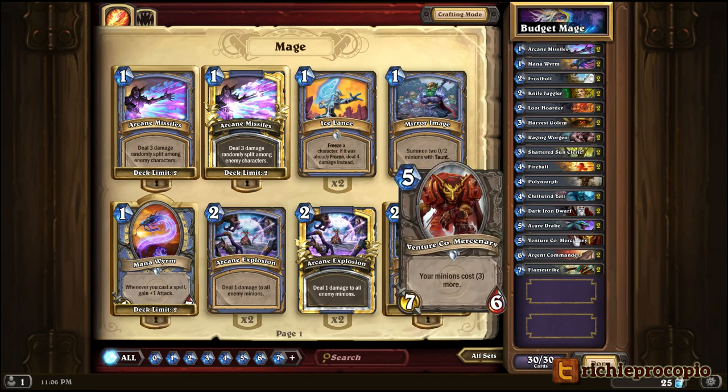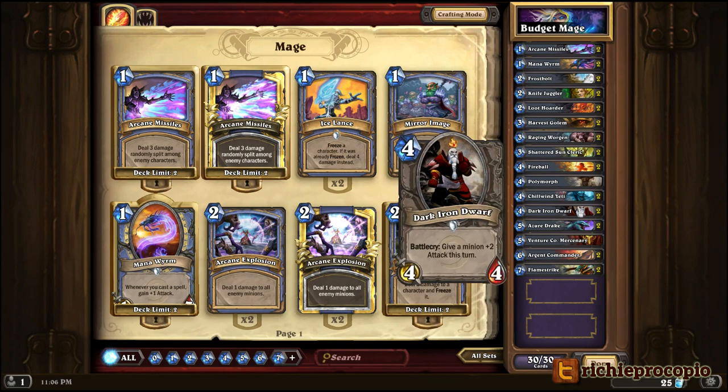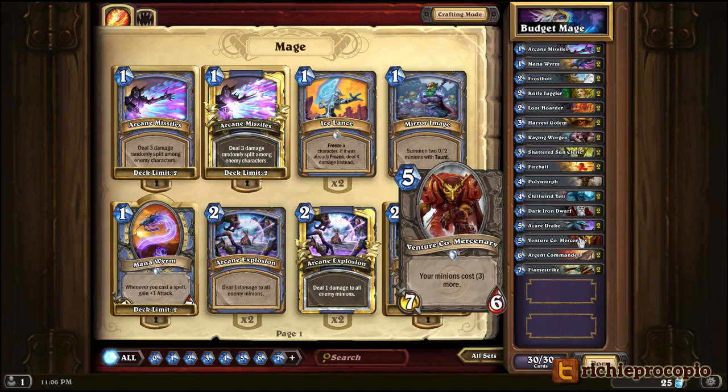I'm throwing one Venture Co. Mercenary in the deck. Since we're going for aggro mage we want early creatures doing fun things, buffing them up with Shattered Sun Cleric and Dark Iron Dwarf. The Venture Co. Mercenary comes out for 5 mana as a 7-6 — a whole bunch of stats. The downside of your minions costing 3 more isn't much of a downside in practice. Most of the time it comes out and the opponent has to immediately deal with it or they're going to get their face chewed off.